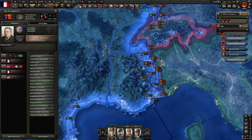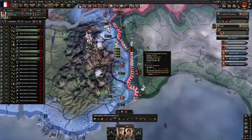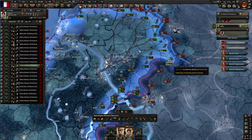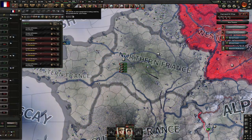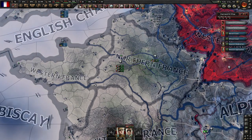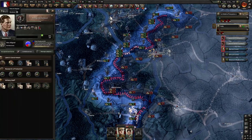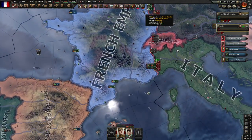You can see I'm not attacking anywhere now. Italy is giving up here for some reason — let's see if we can just walk right in. I was not going to attack in Italy, but it seems like maybe we can. All these fighters — let's see with our Interceptor how we are doing. We're making some, it's going to get better — not amazing, but we'll improve. Let's merge all these.